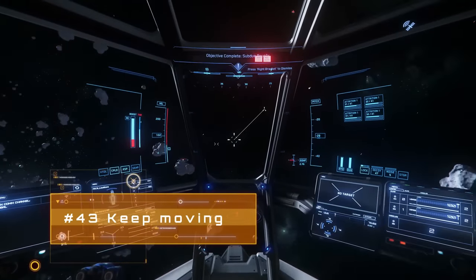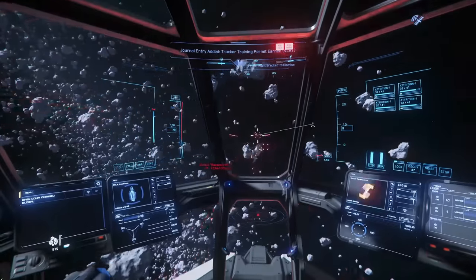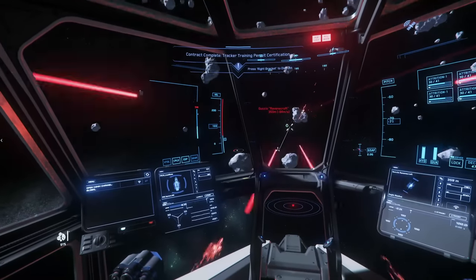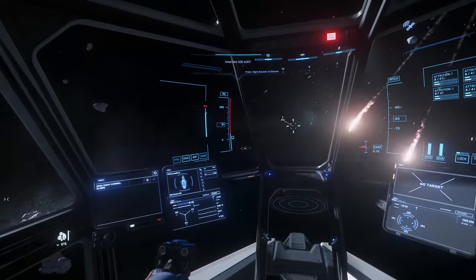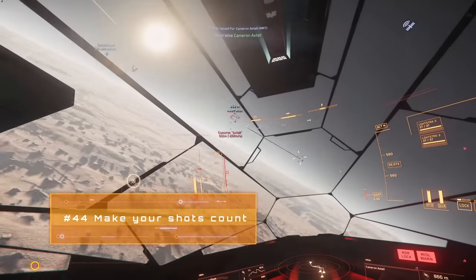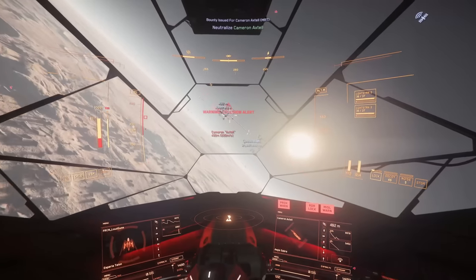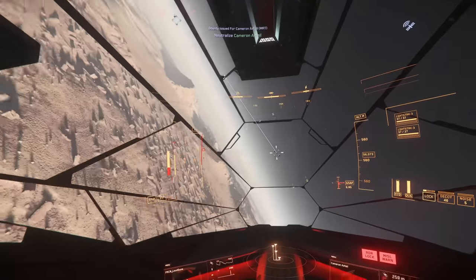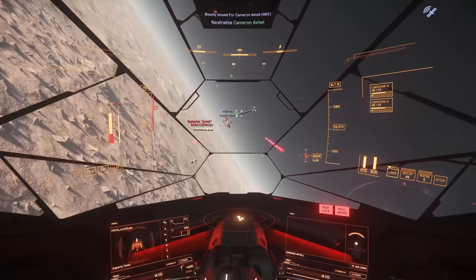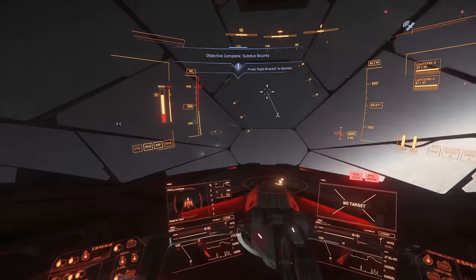Nothing kills you quicker in ship combat than zoning out and staying stationary. Keep moving when you're in combat. The flip side is don't go too fast — zipping around you won't necessarily have the accuracy to hit anything. Even with laser weapons that regenerate ammo over time, you've got a limited magazine that depletes faster than you might like. Focus on your aim precision and try to get into the habit of firing only when you've got a really good chance of hitting.